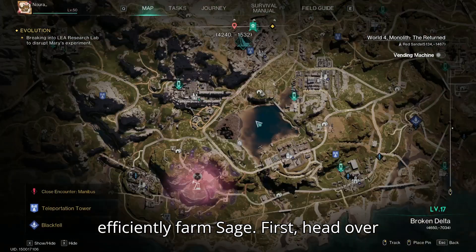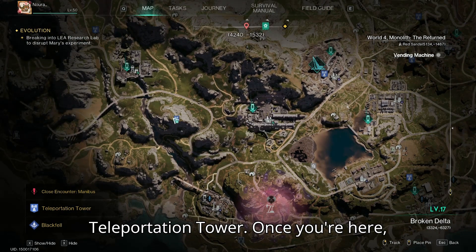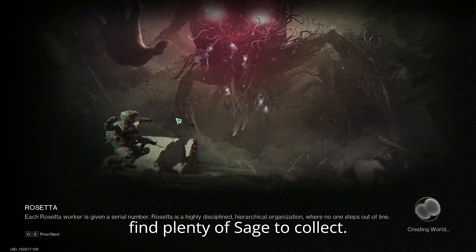In this video I'll show you how to efficiently farm sage. First, head over to the broken delta near the teleportation tower. Once you're here, simply roam around this area and you'll find plenty of sage to collect.